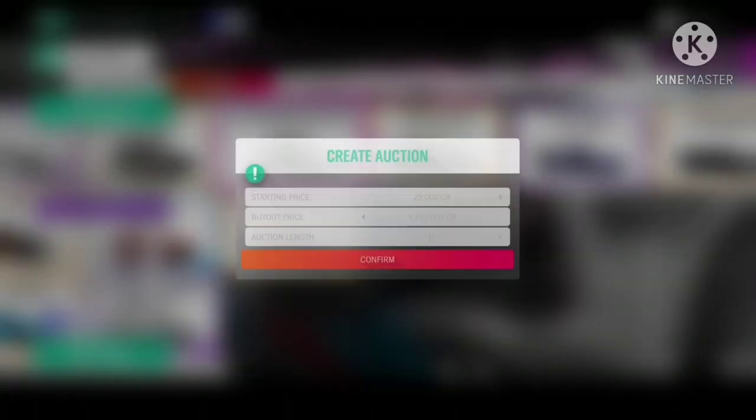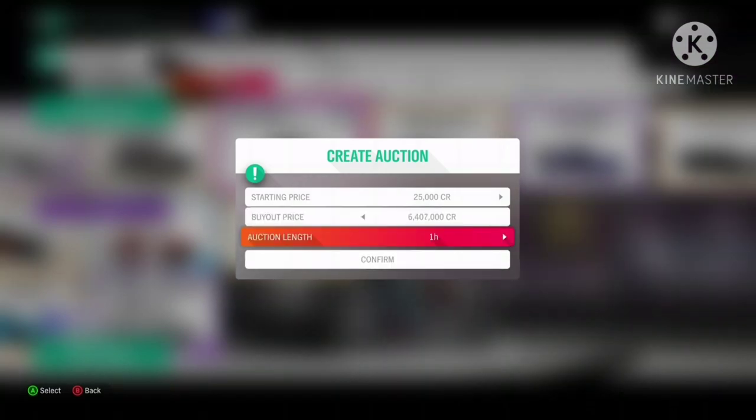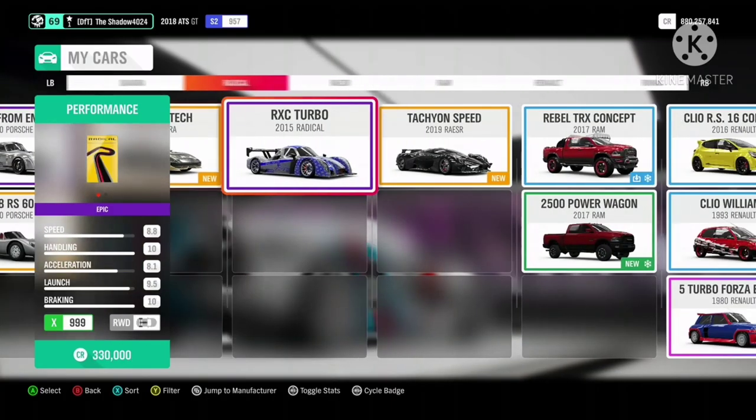The Porsche Mori is now at 6.4 mil. I wouldn't advise buying any at this price, but you can still make a profit if it reaches the 12 to 15 mil range.